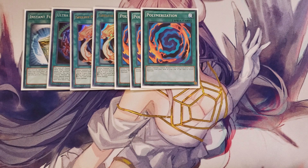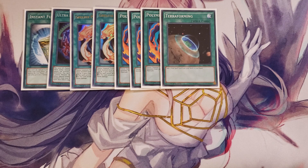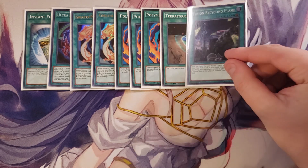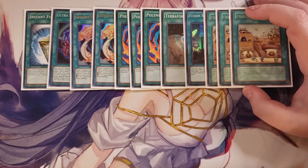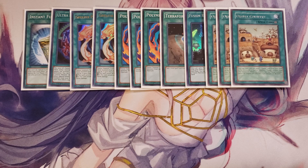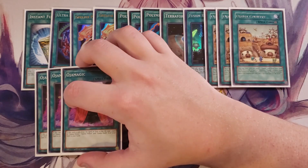We play a single copy of Terraforming to search the field spells in the deck, and a single copy of Fusion Recycling Plant. Fusion Recycling Plant lets you discard a card to add a Polymerization from your deck to your hand, and once per turn during the end phase you can target one monster in your graveyard used as fusion material and add it back to your hand. We also play three copies of Ojama Country. Once per turn you can send an Ojama card from your hand to the graveyard to special summon one Ojama monster from your graveyard, and while you control an Ojama monster you switch the original attack and defense of all monsters.